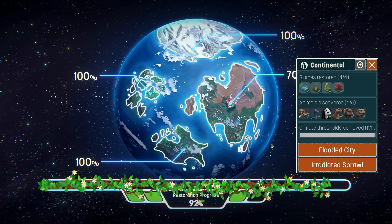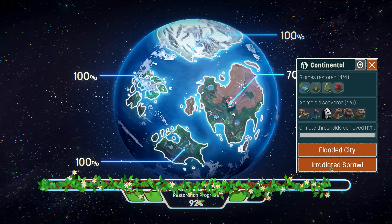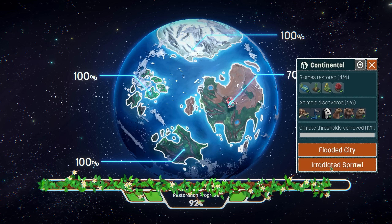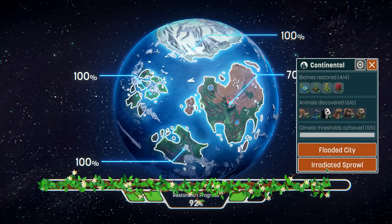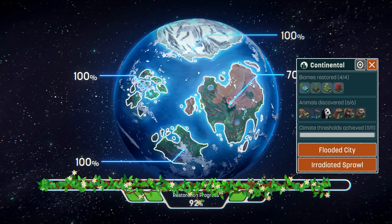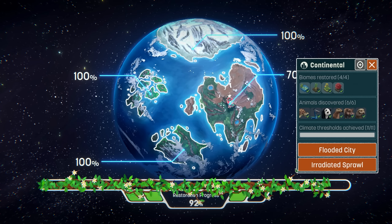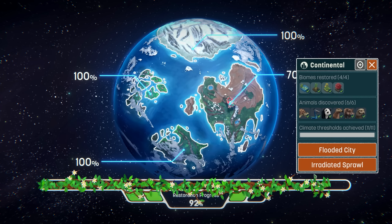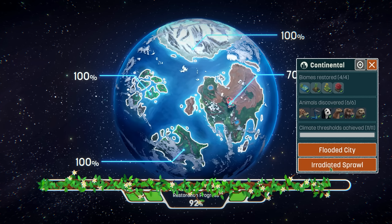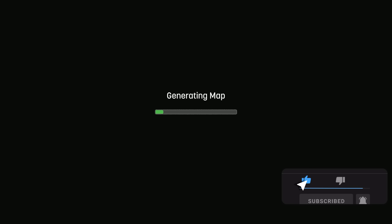What's going on everybody, welcome back to some more Terra Nil. Today we're checking out the Irradiated Sprawl - this is actually the final map for us. We've done every other one and got 100 on everything, so this will hopefully round us out and get 100 on absolutely everything. If you guys want to see all these levels again on the harder mode, the Environmental Engineer, leave a comment and let me know.